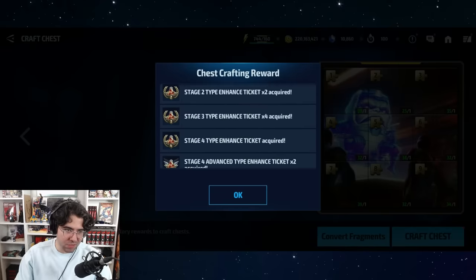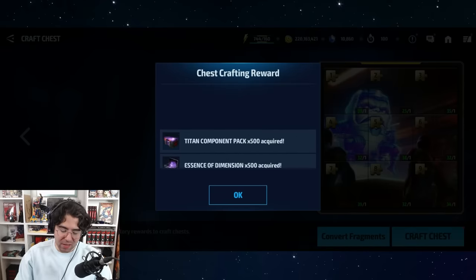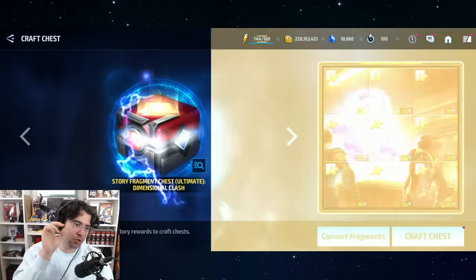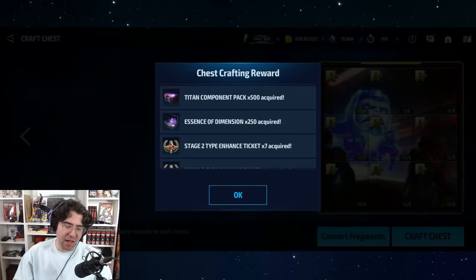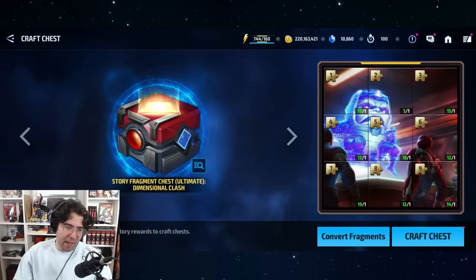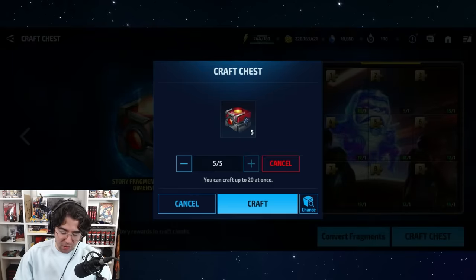I'll be happy if I get a CTP, no doubt — I'm not complaining about the rewards themselves. But they really could have made this a more hype experience. Opening CTPs is the only thing in this game that has that satisfying 'doom doom doom' animation. When you gamble for other things, the animations are either too fast or too slow with no satisfying element.